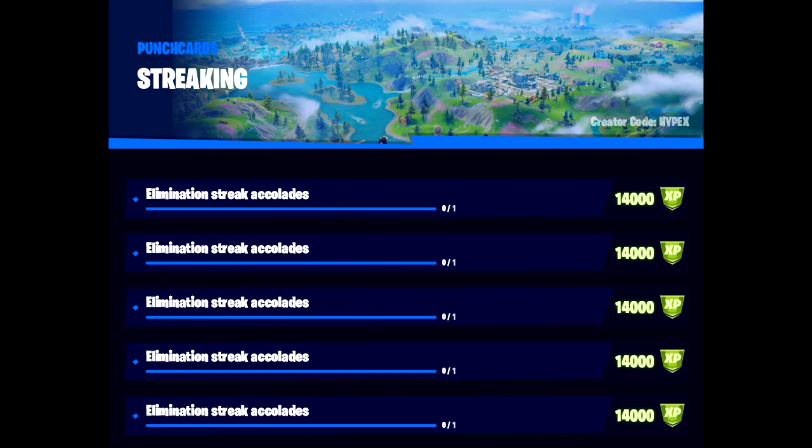So the first punch card we have is Streaking. This punch card relates to getting elimination streaks, which I would highly suggest doing in Team Rumble, as you need to get more than one elimination in a short span of time. There are five different accolades here, so you'll need to do five different games to complete this one.